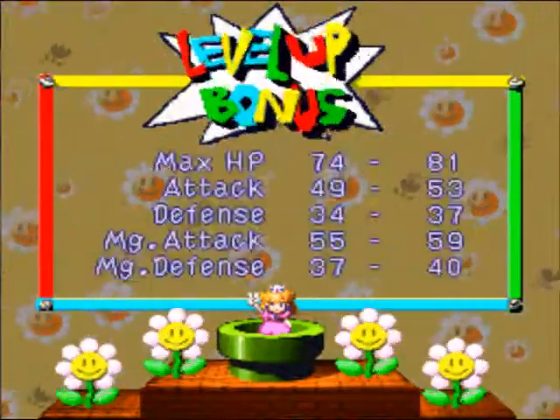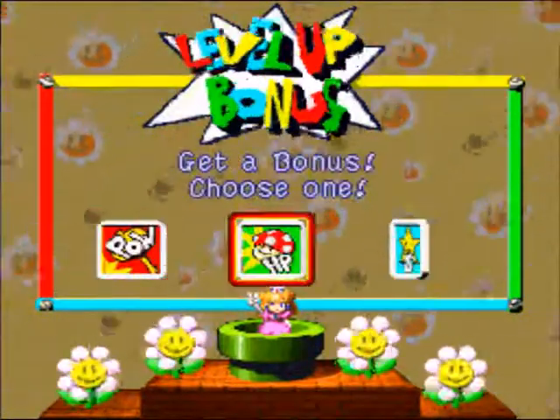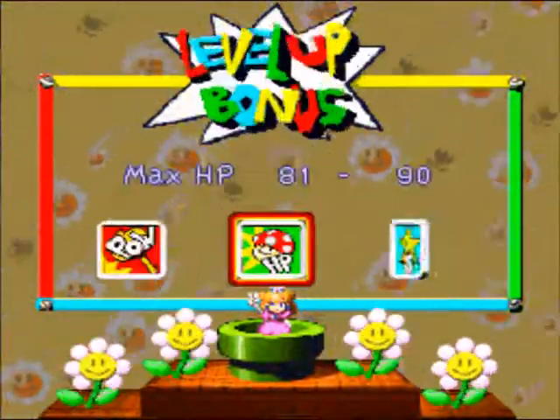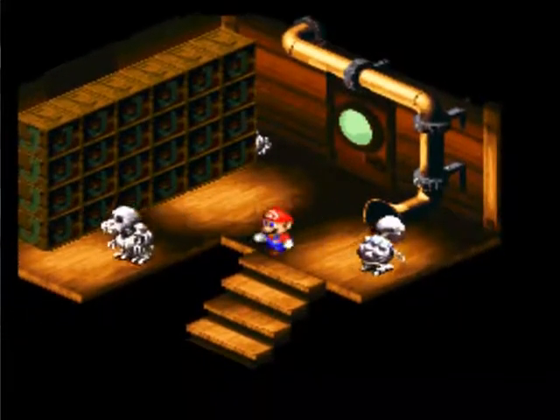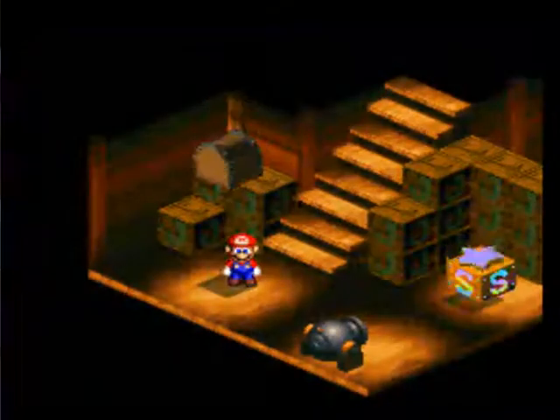Peach leveled up. I never really think to go back there. Peach just learned a magic attack called Comeback, which is basically going to replace pick-me-ups for the rest of the game for me — not necessarily replace entirely, because sometimes she'll need assistance.